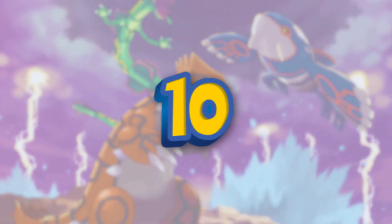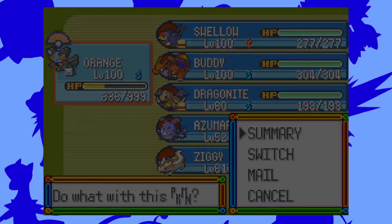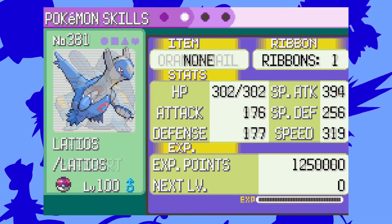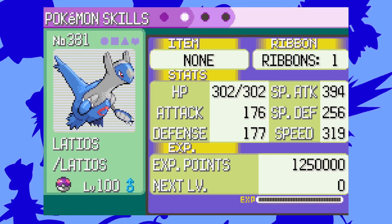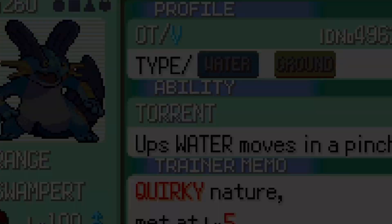Let's start off with number 10: Max Pokemon Stats. What this cheat code allows you to do is get 999 power in each stat, basically the most you can max your stat out in. Keep in mind this only works for the first Pokemon in your party.